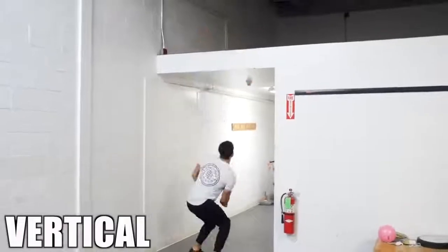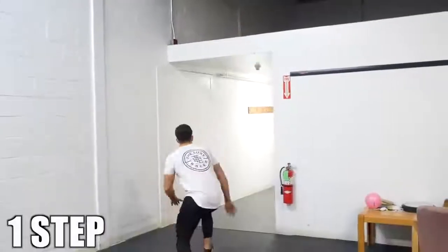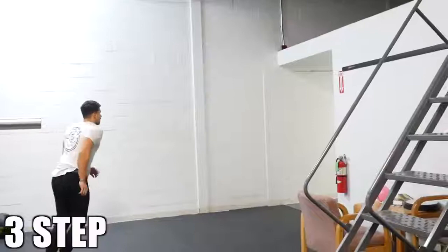This next exercise is maximum height jumps. This could be backboard touches, rim touches, or dunks — whatever it is that challenges you, we're going to be touching that mark and giving it our all. You can either do a vertical jump, a one-step jump, or a three-step jump.